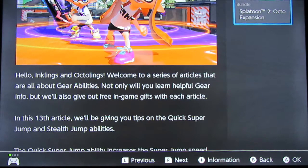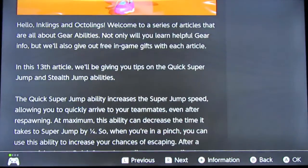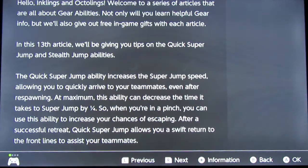Hello Inklings and Octolings, welcome to a series of articles that are all about gear abilities. Not only will you learn helpful gear info, but we'll also give out free in-game gifts with each article. In this 13th article, we'll be giving you tips on the Quick Super Jump and Stealth Jump abilities. Quick Super Jump ability increases the super jump speed, allowing you to quickly arrive to your teammates even after respawning. At maximum, this ability can decrease the time it takes to super jump by a quarter.